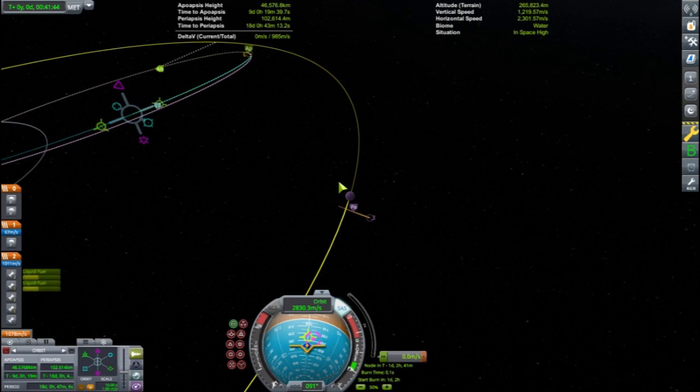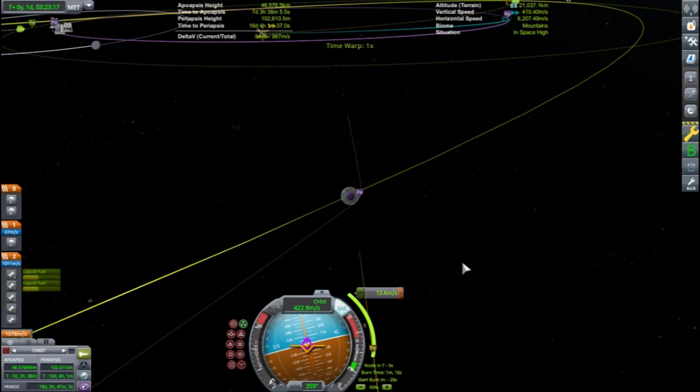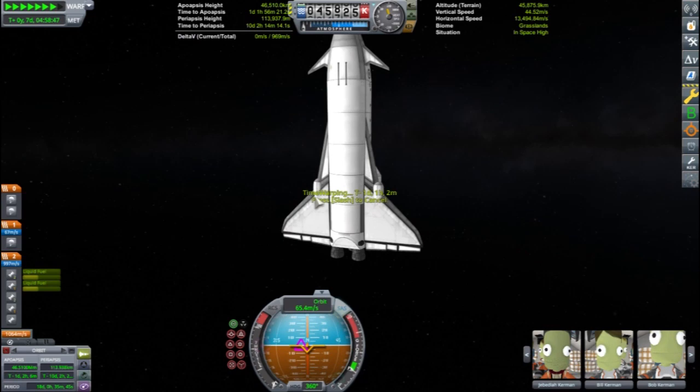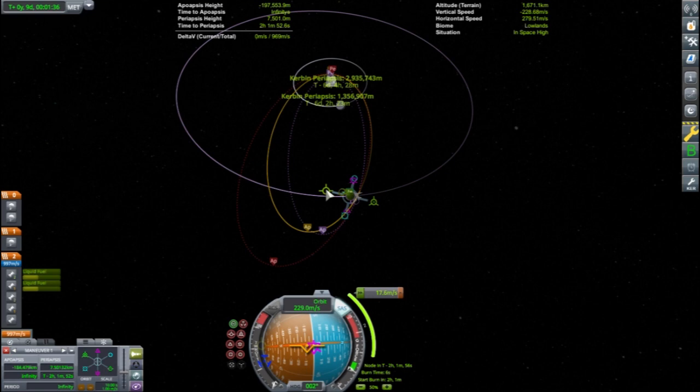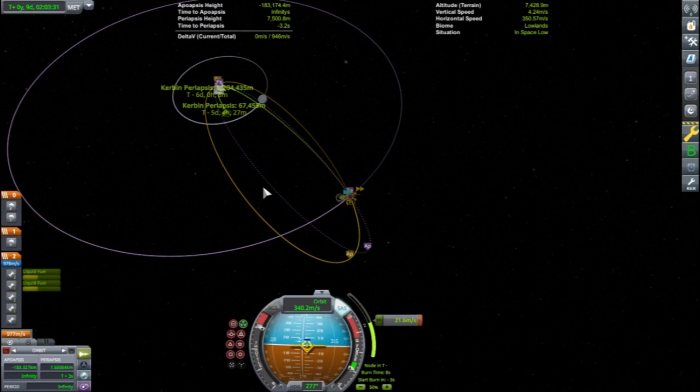After getting an encounter with Minmus, the crew makes a mid-course correction burn to set them up on a free return trajectory. This means that the craft will pass on the front side of Minmus, and a tiny maneuver near Minmus will send the craft back to Kerbin. Had the crew tried approaching Minmus from the other side, this maneuver would have taken more delta V. The Apollo missions used a free return trajectory around the moon — this is one of the reasons why Apollo 13 was even able to return.